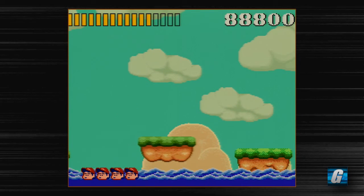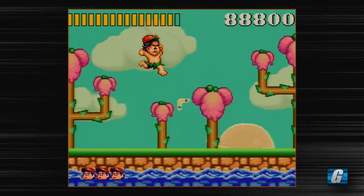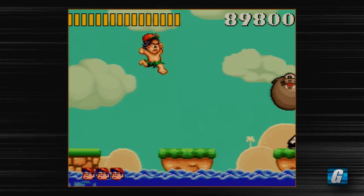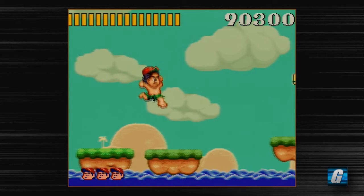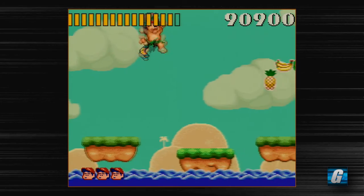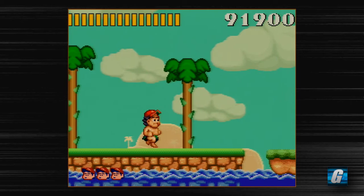Whoa! And of course, Master Higgins can't swim — Master Higgins is the name of the main character. Yeah, that was a bummer. I wasn't expecting to just fall down like that. The controls are a little bit slippery — or rather the movement of your character is a little bit slippery — so you do have to watch out for and be careful about that.